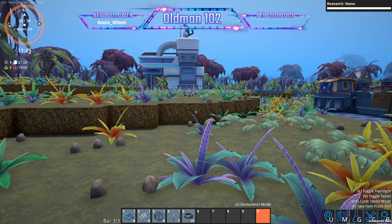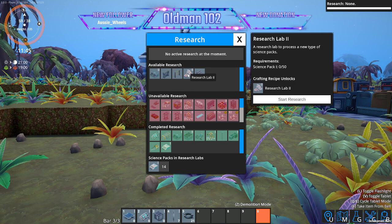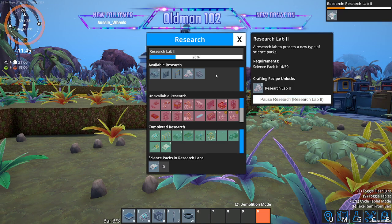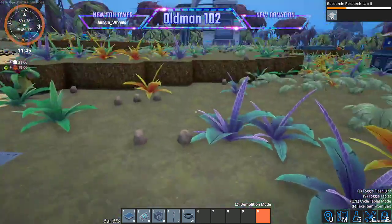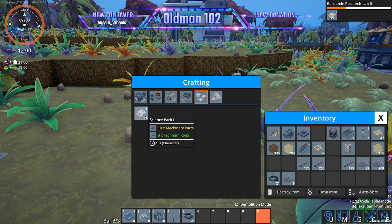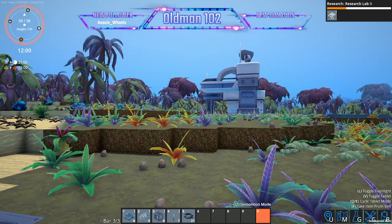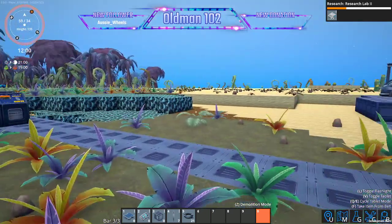We're not researching anything, so let's open up the research tree. Let's research Lab 2 because then we'll see what we need to build Research Pack 2. Right now it's locked — we can only do Science Pack 1, so I don't know what the recipe is for Science Pack 2. That'll unlock our recipe for Science Pack 2.